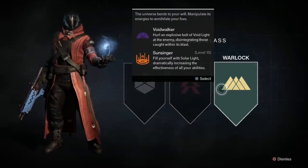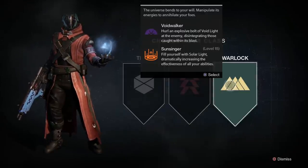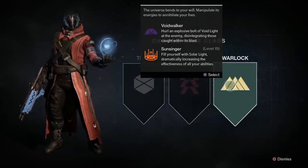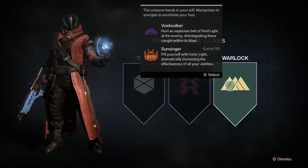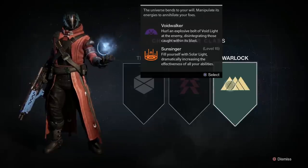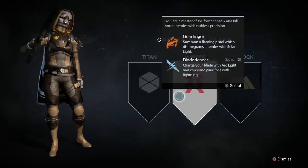The Warlock obviously has lighter armor. The Hunter will have medium armor and be faster. The Warlock has lighter armor and powerful spells. The Void Walker hurls an explosive bolt of void light at the enemy, disintegrating those caught within the blast - this is a glass cannon with lower defense but a lot of attack power. The Sunsinger fills yourself with solar light, dramatically increasing the effectiveness of your abilities. From my understanding, they're the aid to the group - they have a heal, so they're the support role versus the offensive Void Walker.